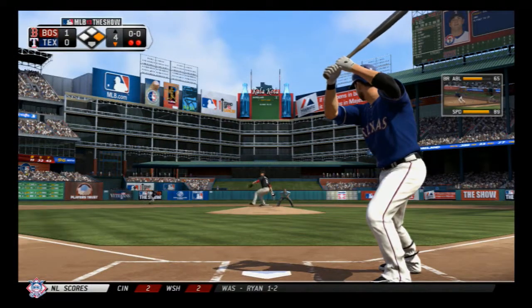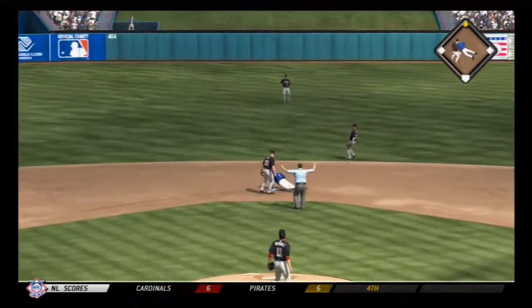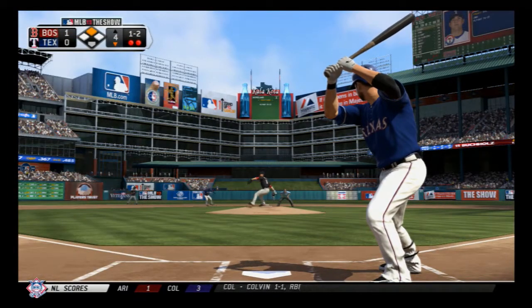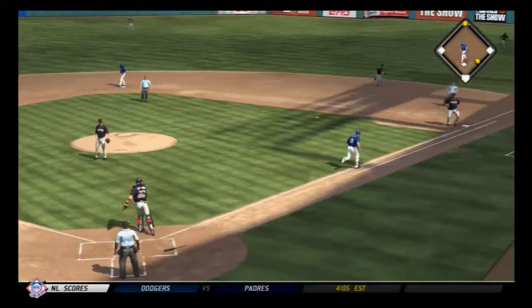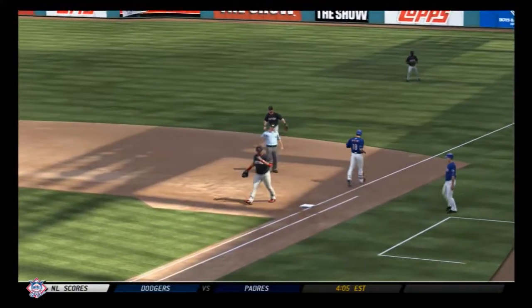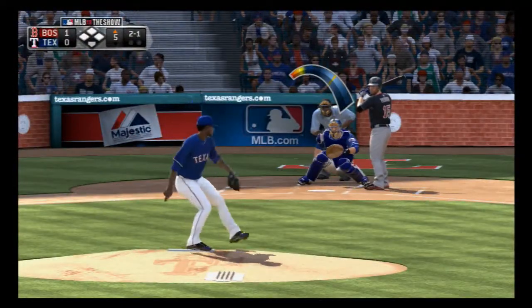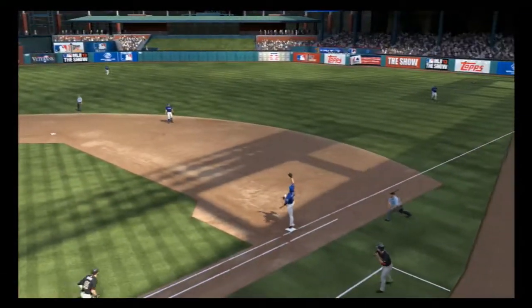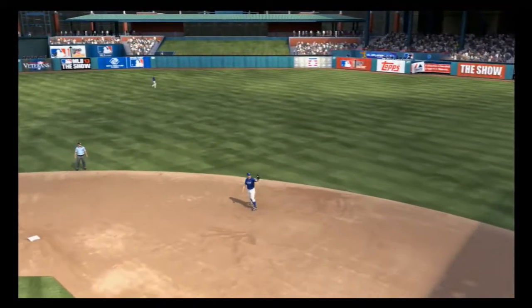Mitch Moreland steps in. There goes Elvis — pitch is a cold strike, the throw, and it'll be too late to get Andrus as he's safe at second. Swung on and missed for strike three — they'll need to throw to first, and the throw is in time. Back to the top of the order. A ball hit hard on the ground towards short — a bit of a high throw but no problem at first as they record the out.